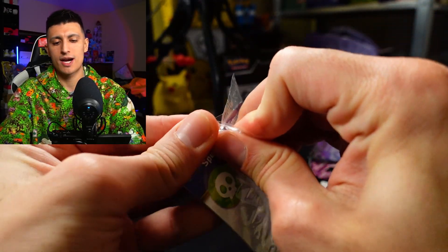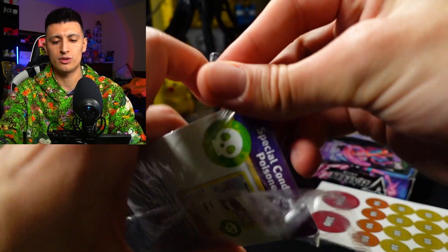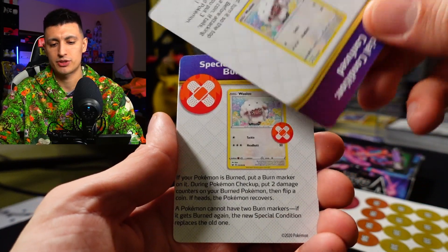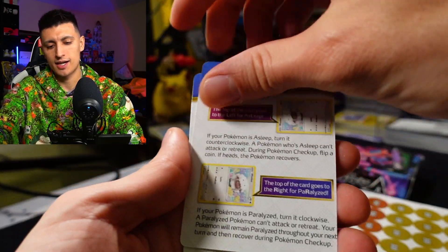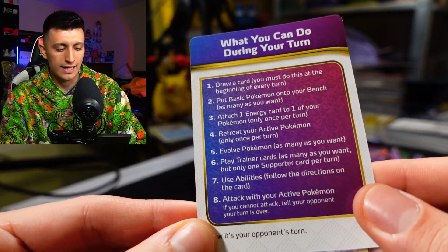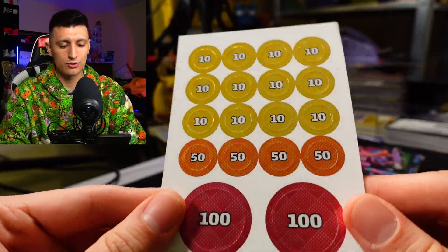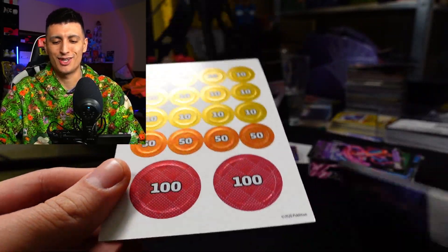There's a package of cards which are not used for playing but are little info cards. If you're new, these are pretty handy, but once you understand what they tell you, you don't need them anymore. They teach you about poison — how you take 10 damage per turn — confusion, burned, sleep, paralysis, what special conditions are, and a guide on what you can do on your turn. You also get damage counters, which are cardboard but very shiny, like the Pokémon cards we know and love.